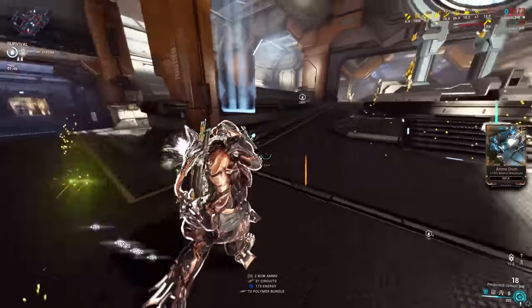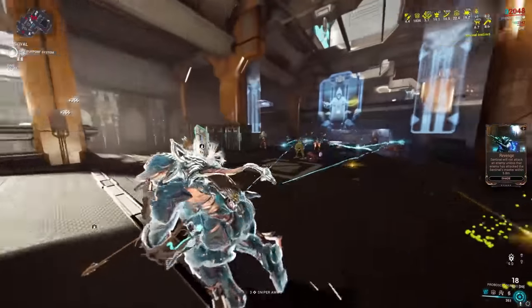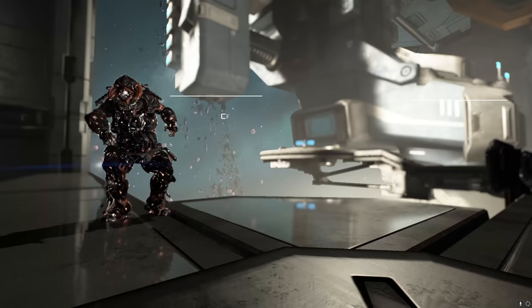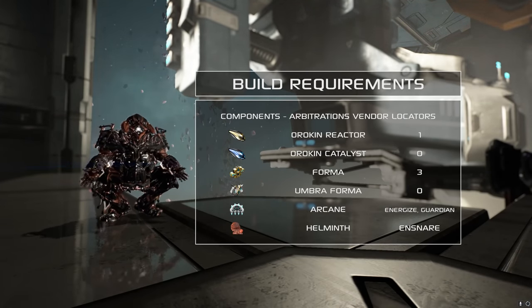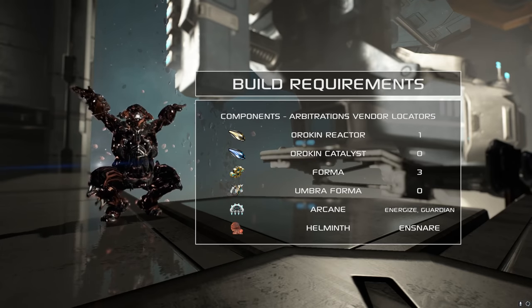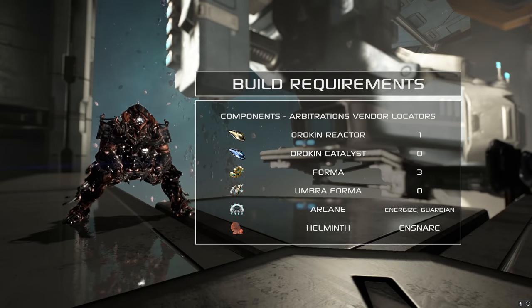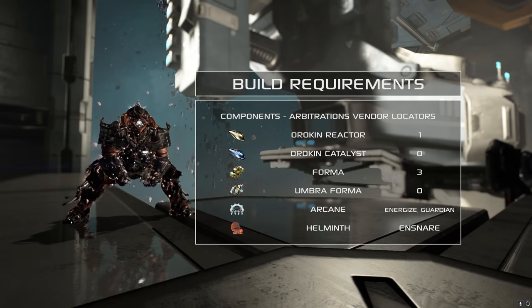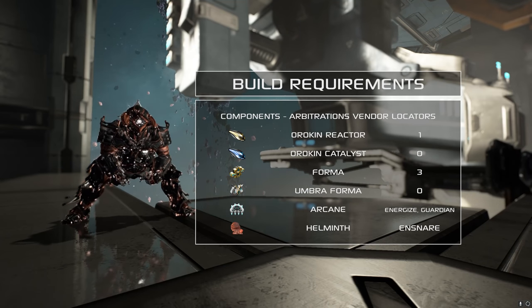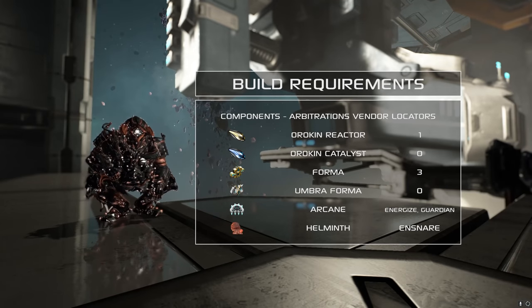Steel Path felt like easy mode once I added a few toppings and settled on a final build. Here's a list of ingredients you'll need: an Orokin Reactor and three regular Forma are all that's required to squeak just under mod capacity. The Arcanes I'm using — Energize and Guardian — aren't absolutely mandatory, but you will find it difficult to survive a lengthy stay in Steel Path missions without their assistance. I also find Corrazon Snare to be the best Helminth choice, but there are other good options for normal Starchart play.